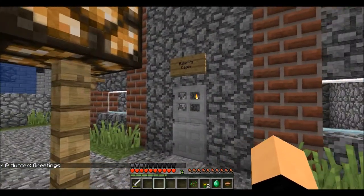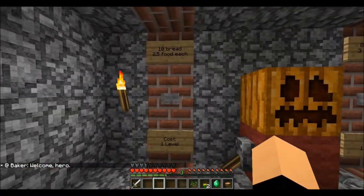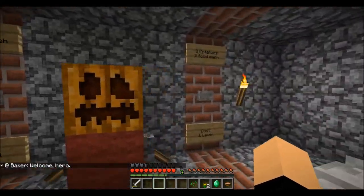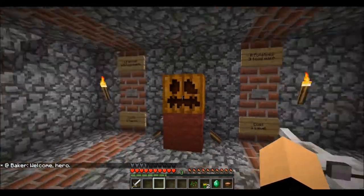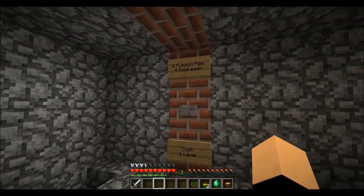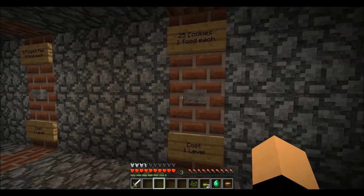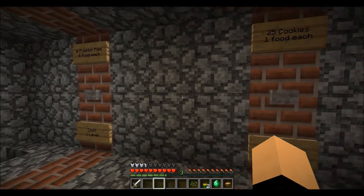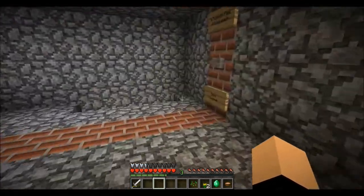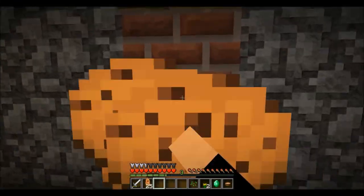Blacksmith — I don't need armor right now. Baker's food — you might need food. Ten bread, 2.5 food each, costs one level. Eight potatoes — no. Six pumpkin pies from one level, four food each. Twenty-five cookies — I'll just take 25 cookies, that's nice.